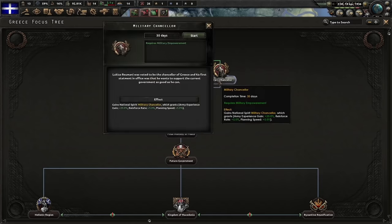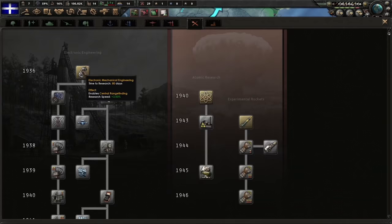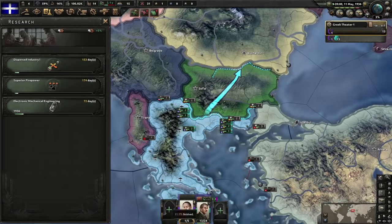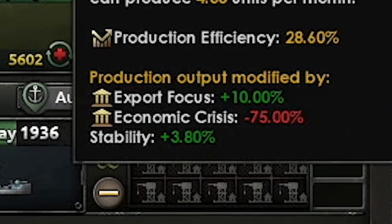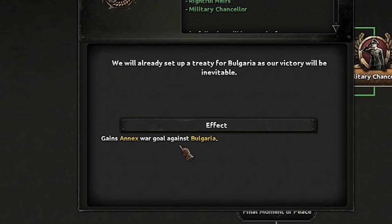Next focus: military propaganda — juicy bonuses. Military counselor next. Researchers: dispersed industry, superior firepower, and electronic-mechanical engineering. We want radio for the reinforcement rate, soft attack from superior firepower, and more industrial output from dispersed industry — because our industry output right now is pretty horrific, minus 75%. A treaty gives us an axis war goal against Bulgaria.